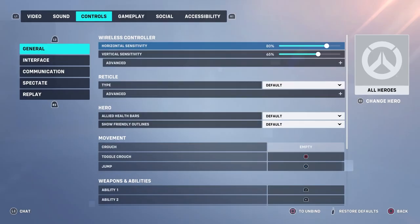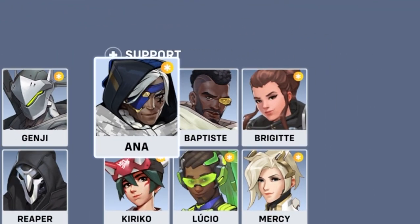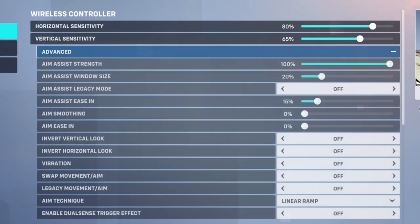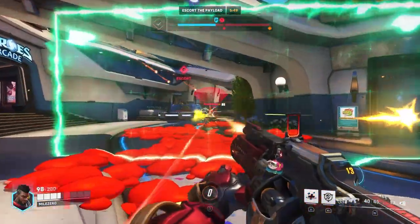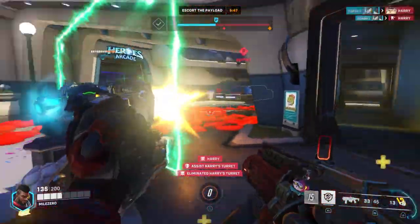Open the menu and select Options. Press R3 and select Baptiste. Now that you have Baptiste on screen, tick Advanced and copy the sensitivity and aim settings on screen. While it's clearly up to your own preference, this is what I personally use when playing as Baptiste.